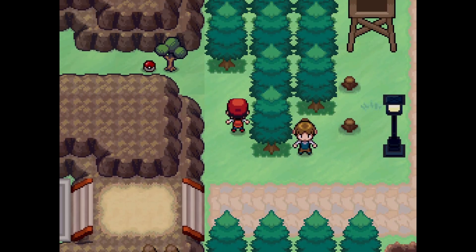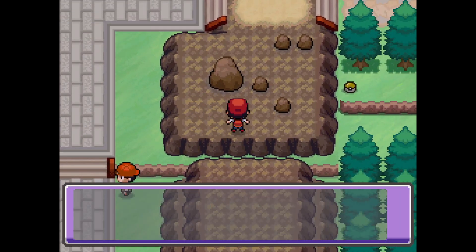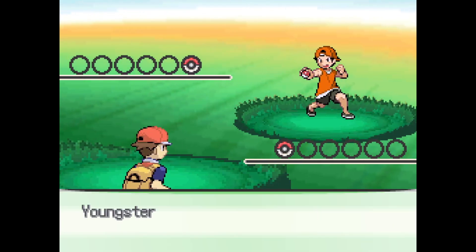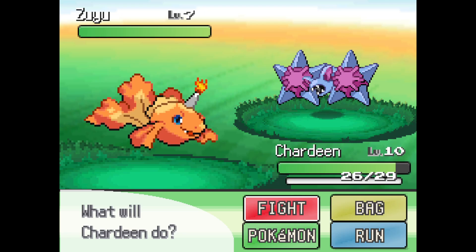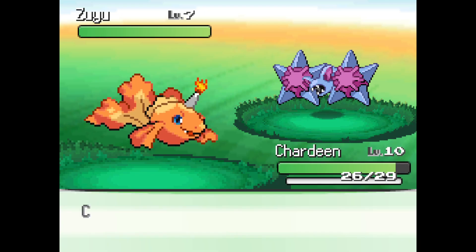Now you're just becoming a pain. No, I don't want to learn Smokescreen — yes, I want to give up Smokescreen. Let's see what's over here. Check this out — 'I caught these two Pokemon and fused them together using DNA Splicers.' Good for you. I didn't — just when you thought Zubat couldn't get any more... Okay, kill it, kill it with fire.